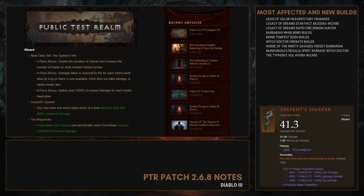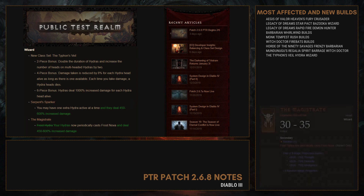One important thing: you have to keep the buff up, because each time you take damage you will lose damage output and damage reduction. So you have to use items with shielding, like Ashnagarr's Blood Bracers. The Magistrate Wizard helm causes Hydra to cast Frost Nova and deal 600% increased damage.